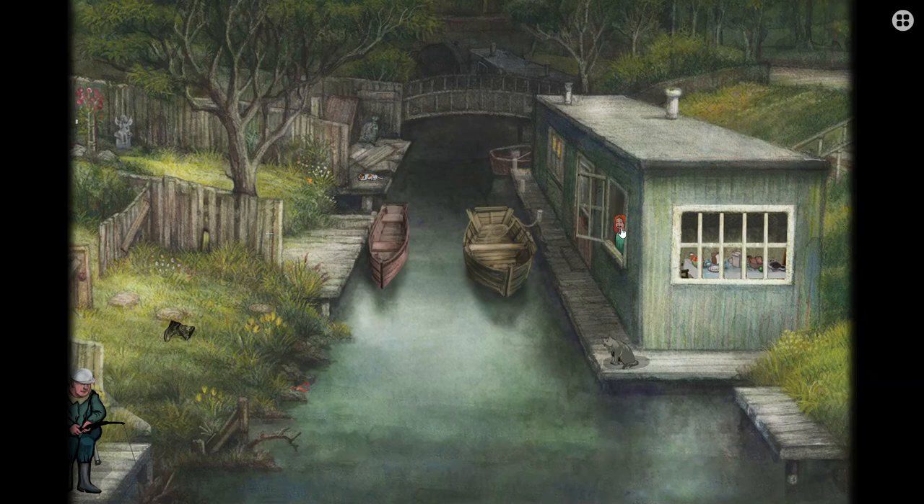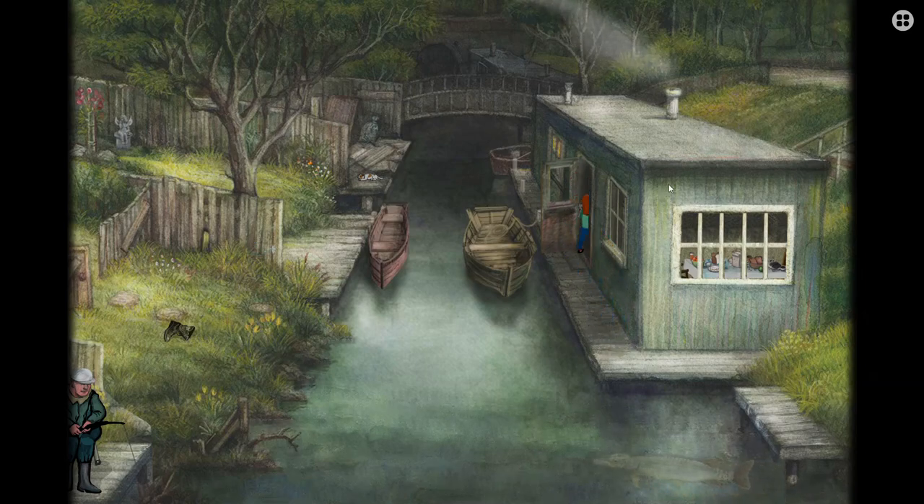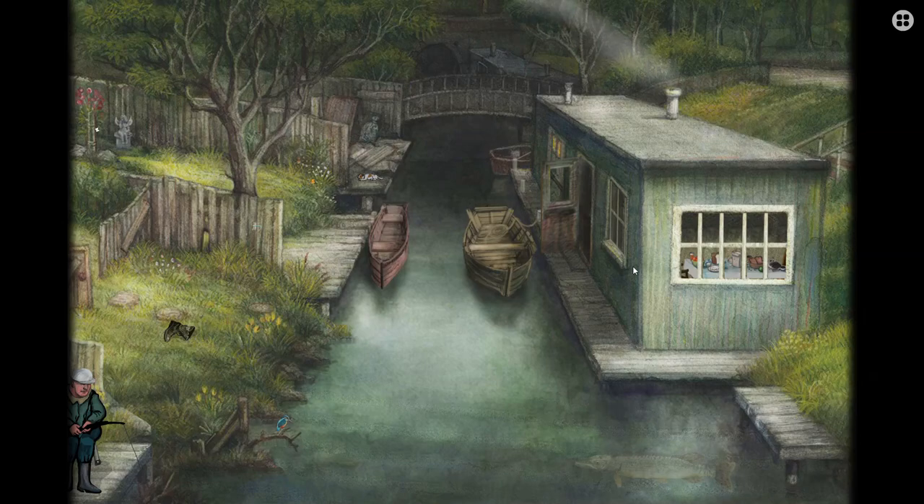Click on the girl — she should go outside and take Milo inside this small house. There's also a secret here: this bird. The bird is just standing there. Malo should be all puffy. After that, just click on Milo like always.